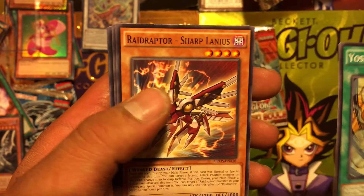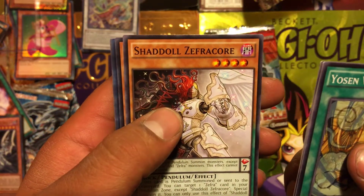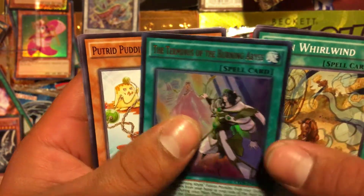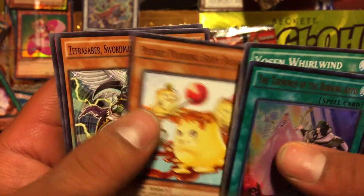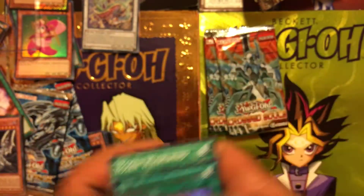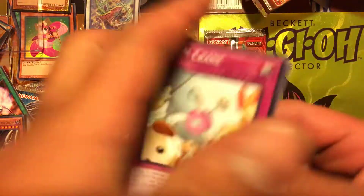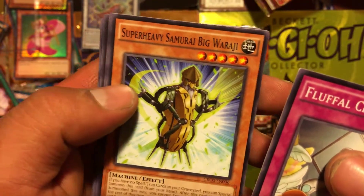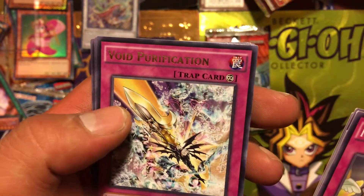Yosen Whirlwind, Sharpelo Lanius, UA Penalty Box Shadow, Ritual Beast Tamer, Terminus of the Burning Abyss, Burning Body Buddies, Swords Master of the Necros, and Chosen of Zefra.